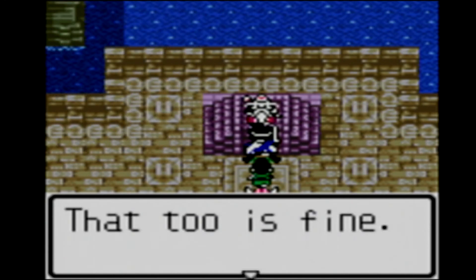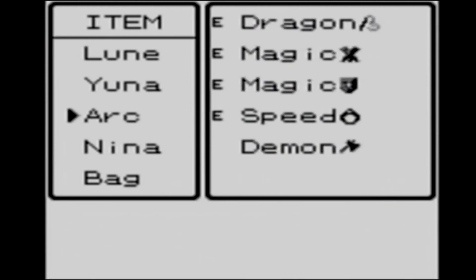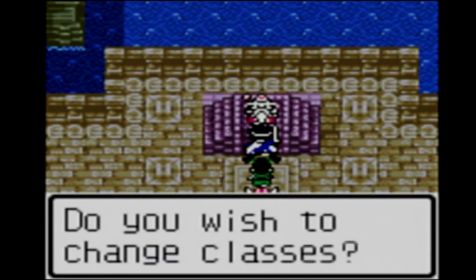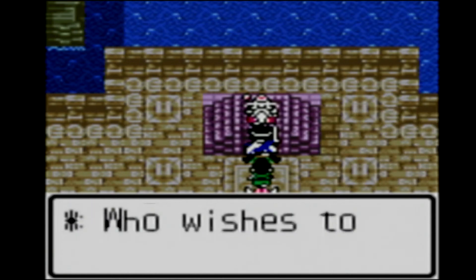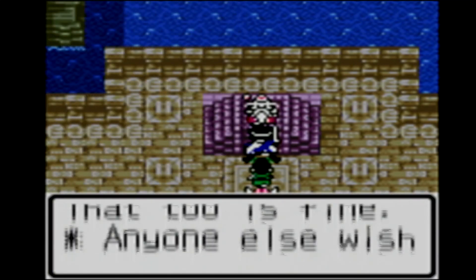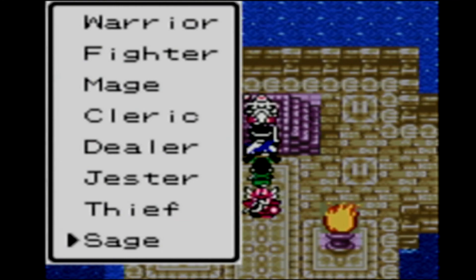So let's change class. Actually I need to make sure she's got the book first. It should be in the bag, or it might be on Luna actually. So we'll pass the Zen book to Nina. It will use up the Zen book so you only get to do it the once. I believe you can change one of the other classes to a sage, but you have to start as that class and can't go through any other classes. So I don't think it's worth having more than one sage, because without using the Zen book it's kind of bad. Do I wish to change class? Yes. If I go into Nina, hopefully because she's got the book, we should have an extra option of a sage. Which we do. So let's turn Nina into a sage.